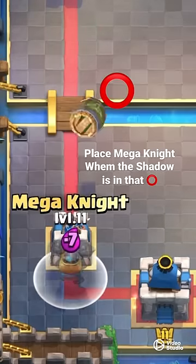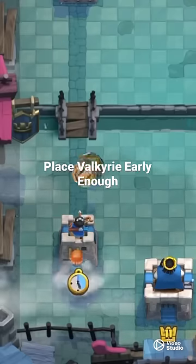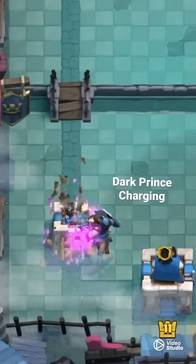Place Mega Knight when the Goblin Barrel shadows at the red circle. Place Valkyrie soon enough so it can get all the Goblins. When the Dark Prince is charging, it'll hit all the Goblins.